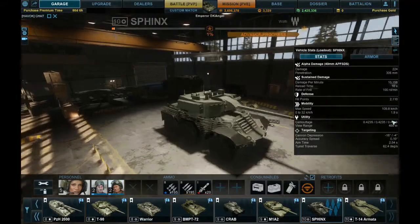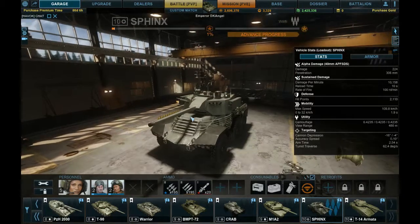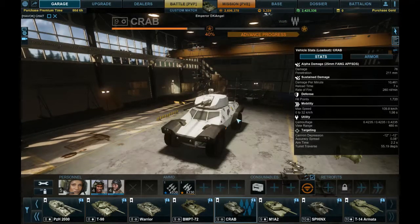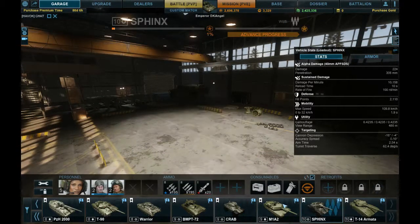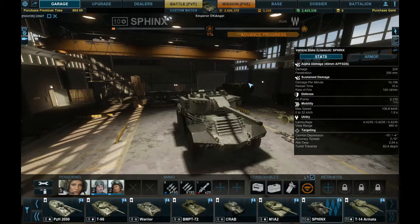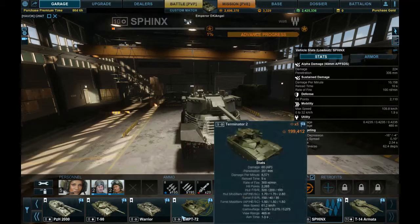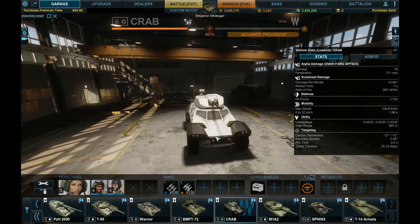You'll notice that it has three tires on each side, making it a six-wheeled vehicle, unlike its counterpart known as the Crab with only four wheels. Another distinct difference between the two is the fact that the Sphinx shoots 40mm APFSDS whereas the Crab shoots 25mm fang APFSDS.